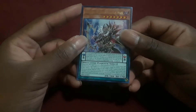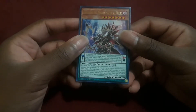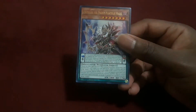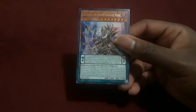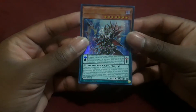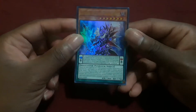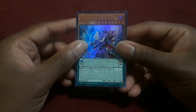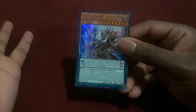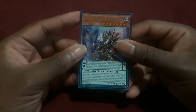Endymion's monster effect is: each time a spell, trap, or effect is activated, you can negate that activation by returning a card on the field that can take a spell counter back to your hand. If you do destroy it, the number of spell counters that were on the returned card are added to Endymion and he gains those spell counters, which is great because it circulates spell counters. There are a lot of cards in this structure deck with new cards that hold and give spell counters, so you have a lot of range with this.